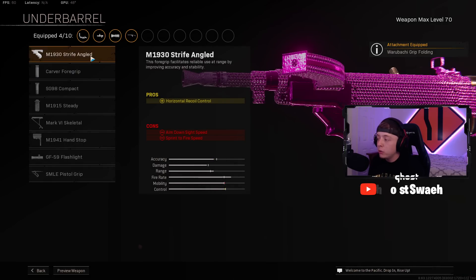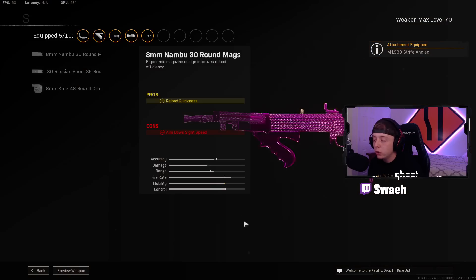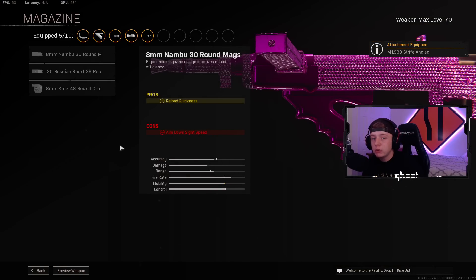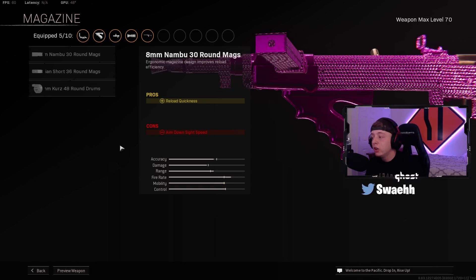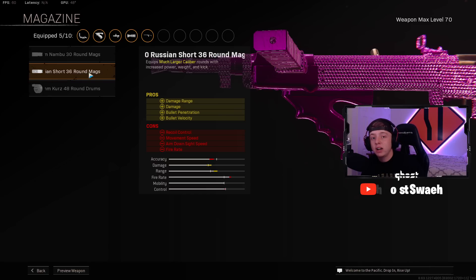For the Under Barrel, we want the M19 Strife Angled for that extra horizontal recoil control. For the Magazine, this is where the Type 100 gets placed at number 5 — we're going to use the Russian Short 36 mags, which is a super short magazine, which is why I decided to place it at number 5.